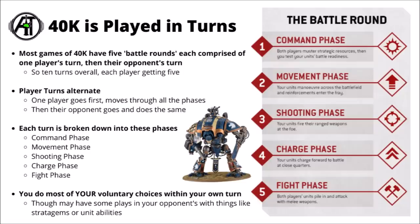For the broad strokes: the command phase is when you'll usually trigger command abilities for your generals — selecting buffs or using stratagems that might affect your unit for the entire turn. You also resolve battle shock in the command phase, which is basically 40k's leadership step. Then you go into the movement phase, moving your models around the board, and at the end of this is when reinforcements come in.